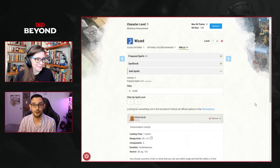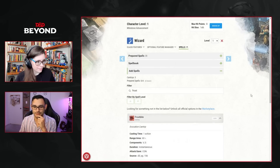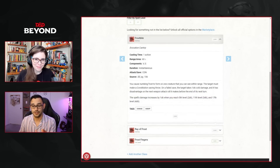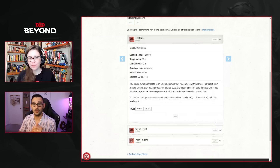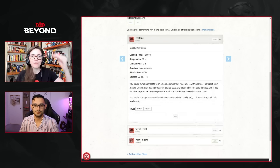Alternatively, swap Green Flame Blade for Frostbite — this spell requires a Constitution saving throw, and if they fail, the target has disadvantage on their next weapon attack roll before the end of its turn. It's handy if you want to fire off a range spell and then move into melee range next round while worrying about taking damage. The choice between these depends on who else is in your party and whether you'll always be in melee or sometimes hang back.